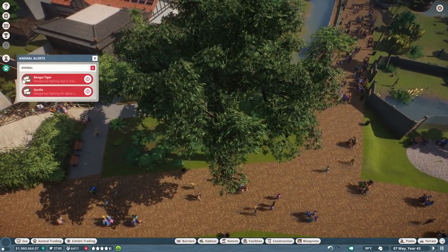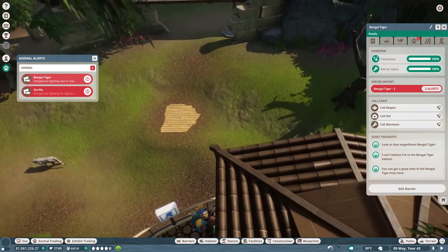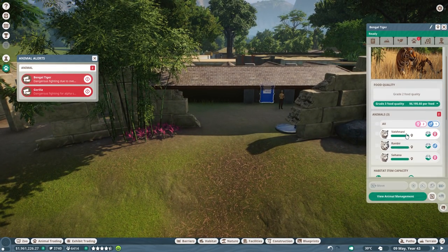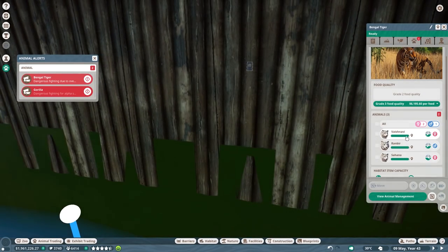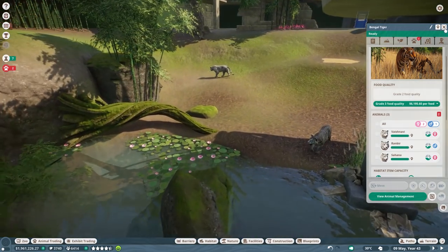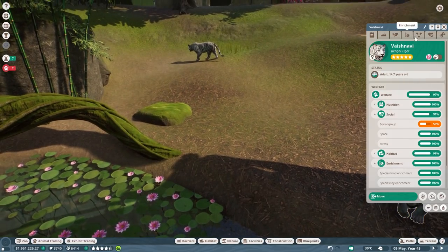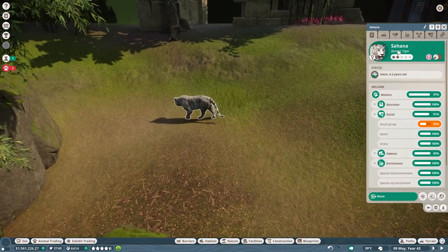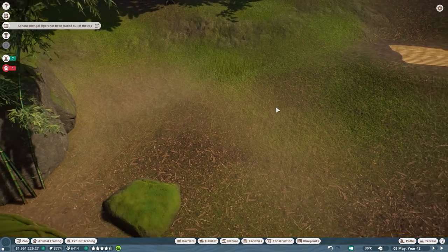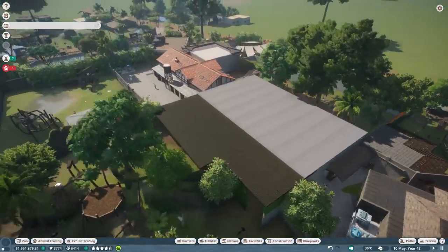We have to monitor the notifications. Bengal tiger white — I did sell one of you guys already. Are they still over the limit? Did we bring someone in? This is Vaisnavi — she can get one more offspring. The younger one is Osahana — you are going to be released into the wild. Fatality is not good. See you later then. All the fixes are done.